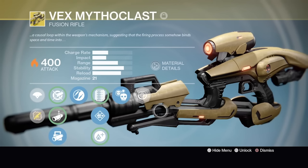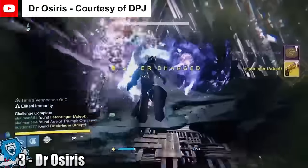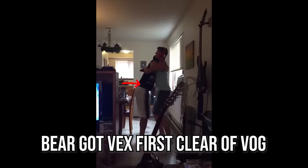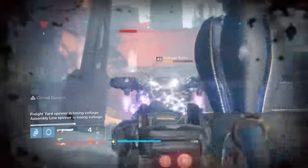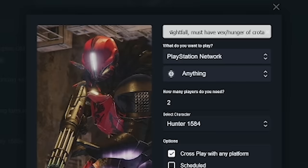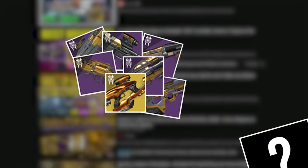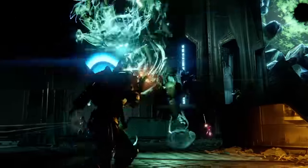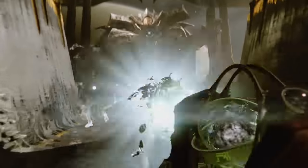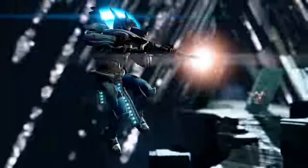Raid weapons have been some of the most coveted loot in Destiny since the very beginning back in 2014. These weapons are often some of the most powerful items in the game and can completely change how players approach playing Destiny. A few of these weapons are even so powerful that it's hard to make it into a group if you're missing out on an important one. In this video, we're going to be taking a trip down memory lane and looking at some of the best gear that's ever dropped from the raids of Destiny.